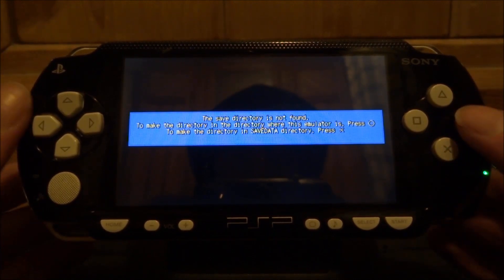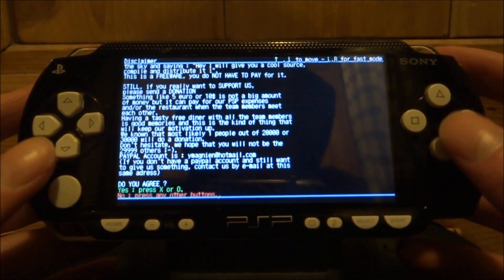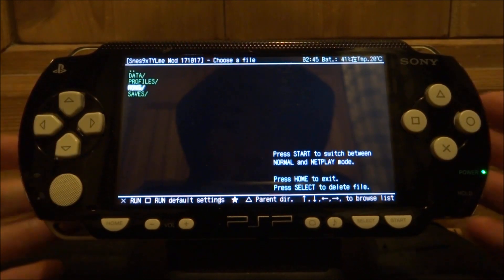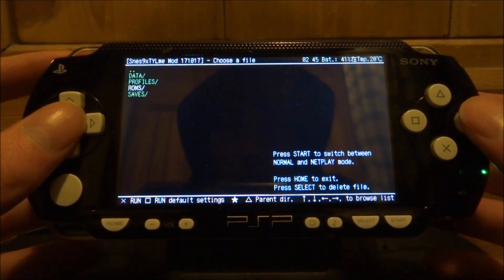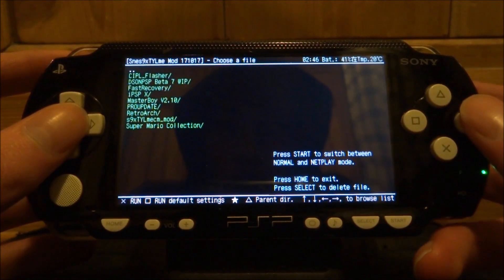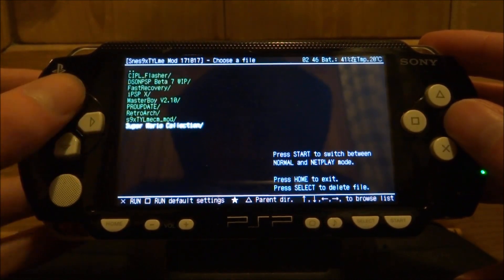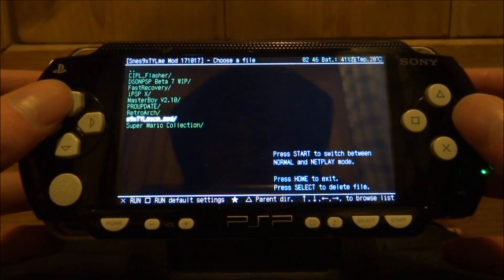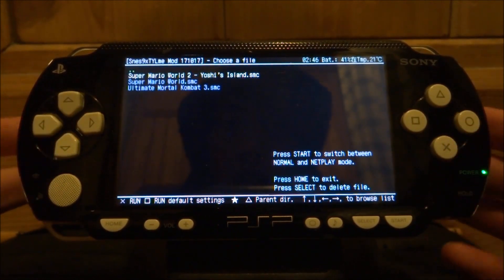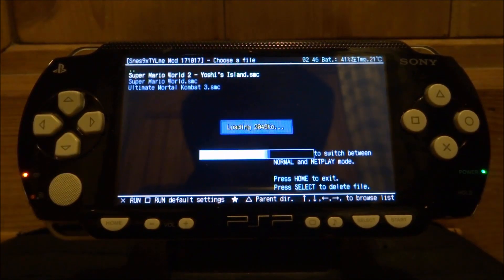So you just need to press X or circle. Once you've pressed X you can just scroll down to your ROMs folder and press circle on that. Now it's just going to bring you to your PSP files. I'm looking for the S9X. I'm just going to press X to run, then go into ROMs. Here are my ROMs — I'm going to choose Super Mario World 2, so just press X to run it.